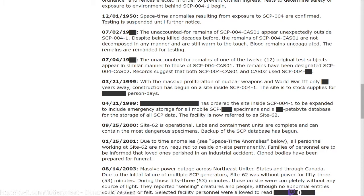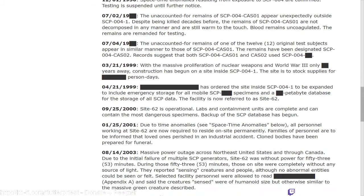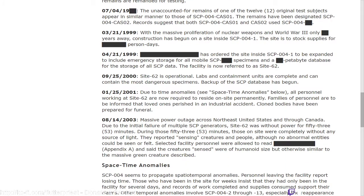March 21st, 1999: with the massive proliferation of nuclear weapons and World War Three only [redacted] years away, construction has begun on a site inside SCP-004-1. The site is to stock supplies for [redacted] person-days. April 21st, 1999: [redacted] has ordered the site inside SCP-004-1 to be expanded to include emergency storage for mobile SCP-[redacted] specimens and a [redacted] petabyte database for storage of all SCP data. The facility is now referred to as Site 62.